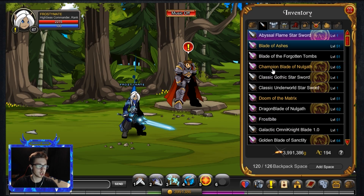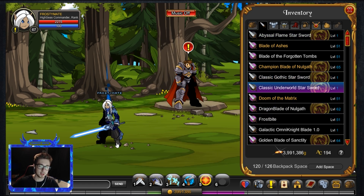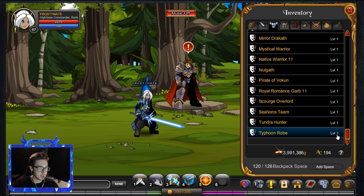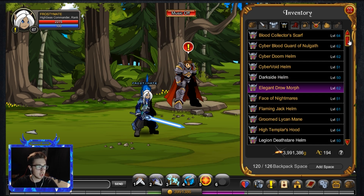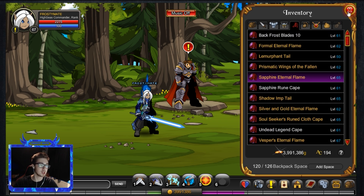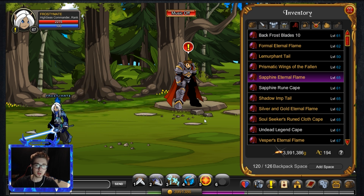I hope you enjoyed this episode showcasing what the star swords look like. Probably my favorite is just the Classic Underworld one because it goes with the Icy Naval Commander. I absolutely love the Icy Naval Commander — if you're new to my channel, I recently got it from the Wheel of Doom. I got a thousand treasure potions and asked for the Icy Naval Commander. Thank you ever so much for watching everybody, and I'll see you in the next video. Take care!